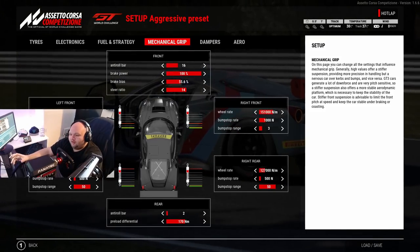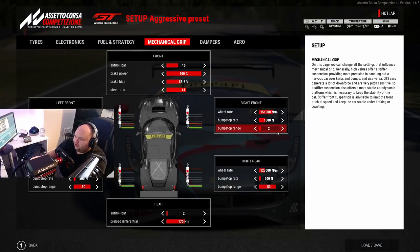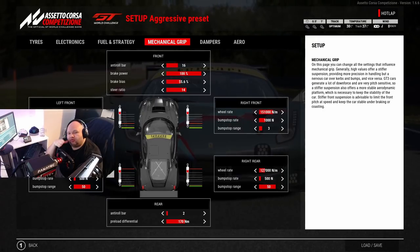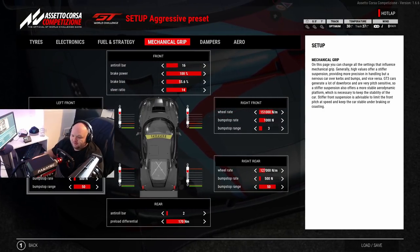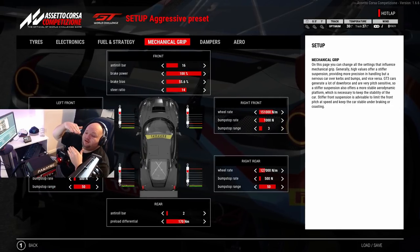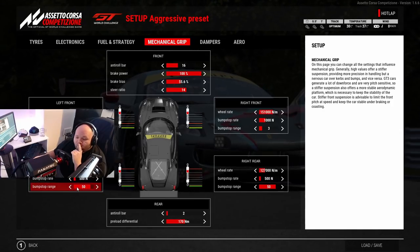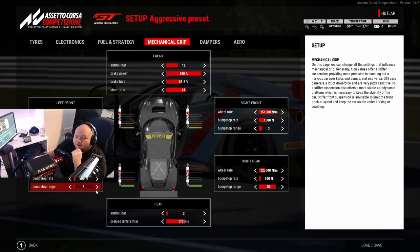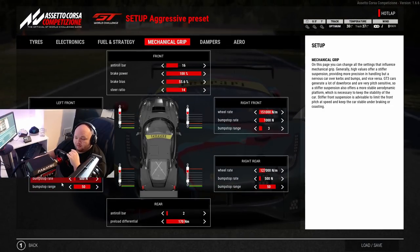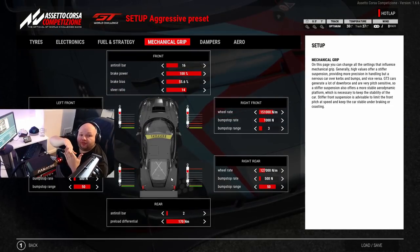At Brands Hatch I'd probably be around two or three bump stop range - you still need enough roll and you still want to be able to take curbs, but I never run zero. For the rear at Paul Ricard you want soft rear springs to allow the rear to squat down as much as possible - you might even invert the front and rear for even more straight-line speed - and a higher bump stop range. However, if you increase the bump stop range on the front or rear too much you're going to allow too much roll in the car. You won't be able to stiffen it up with the anti-roll bars and this will cause oversteer, understeer, and the car will be very unbalanced through corners.